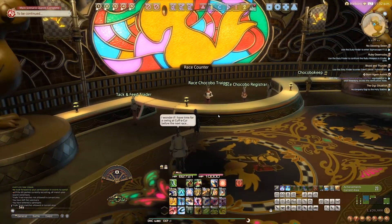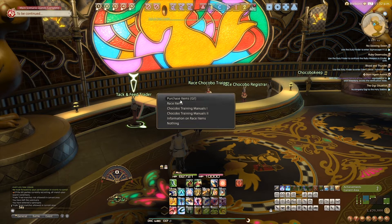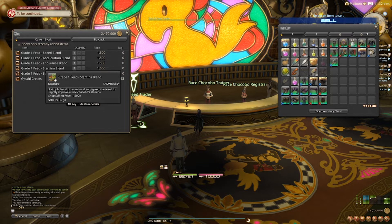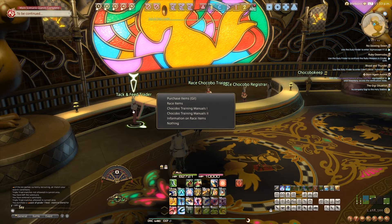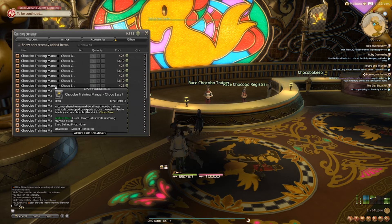The next one on our list is going to be Chocobo Racing. This one requires a little bit more work than the rest of them — whereas with cards you can go in and buy them or earn them throughout the world by defeating certain bosses, with Chocobo Racing you have to unlock it, go through and register your chocobo, and then you're going to be training the chocobo, leveling up or ranking it up, and training it constantly with manuals and feed and everything else as it's ranking up. This one is going to be super in-depth and will definitely require a major video, if not more than one. The feed can cost Gil, and some of the manuals and other things will cost MGP.